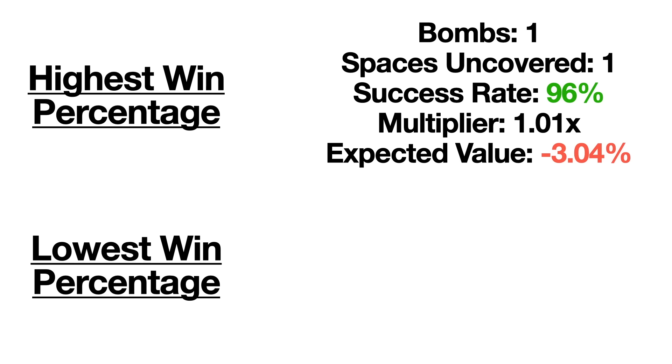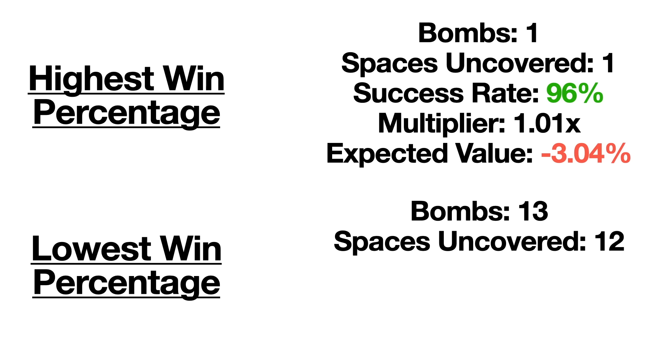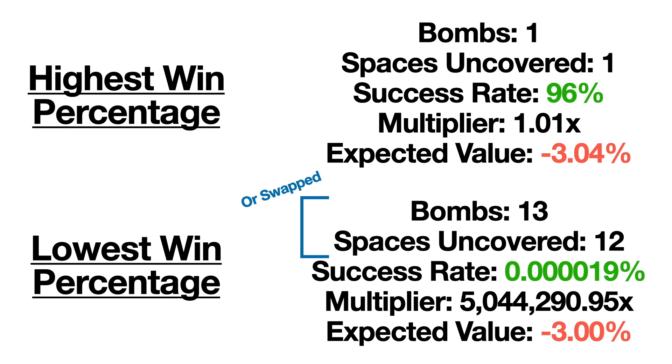There are two bets tied for the lowest win percentage but highest multiplier: when you have 13 bombs and need to uncover 12 spaces, or when there's 12 bombs and you need to uncover 13 spaces. Both have a success rate of 0.000019%, with expected multipliers of 5,044,290.95 and expected values of negative 3%. However, the minimum bet on Mines is 1 cent and the maximum win is capped at $20,000, so you wouldn't even be able to cash out the full $50,000 you should win with just 1 cent.